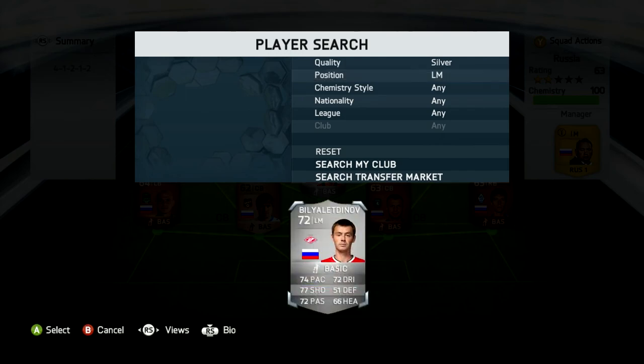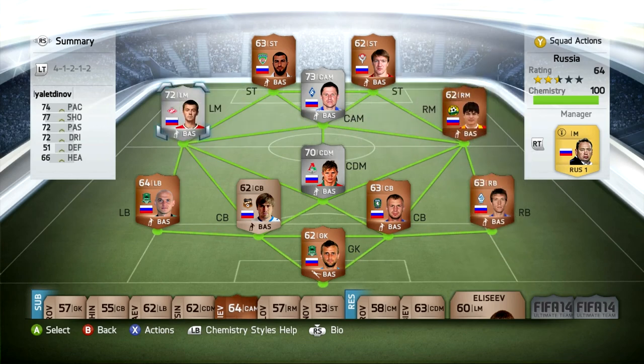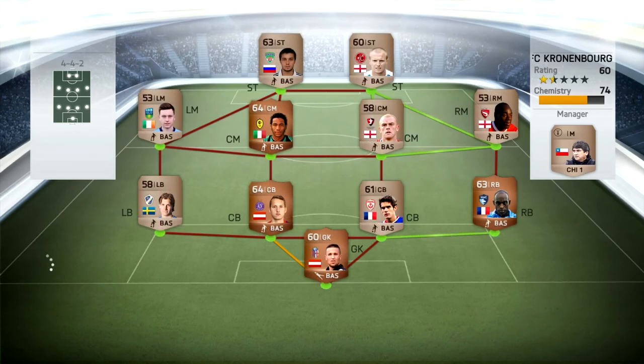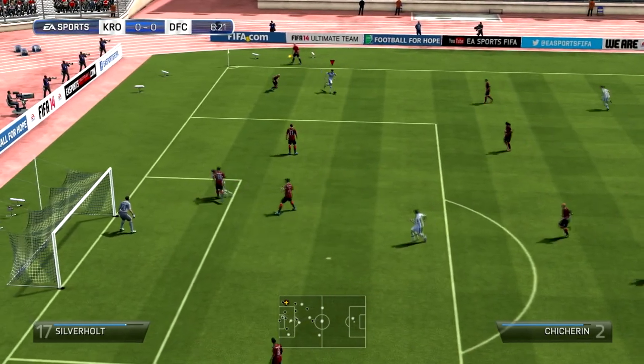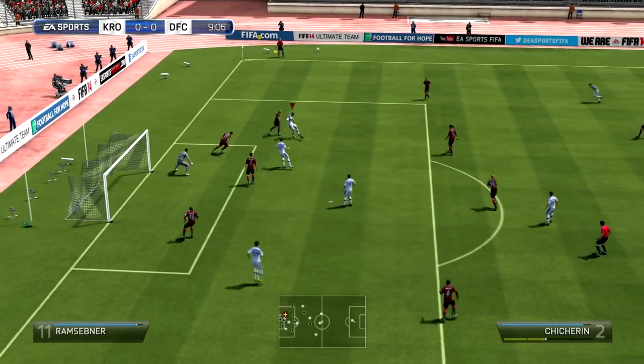So we level up, and I put in another midfielder. I might as well replace the midfield since that's probably the most important. Bilialedinov — our left mid with 74 pace and 77 shooting, which is absolutely ridiculous for a left midfielder. 72 passing, 72 dribbling, and 66 heading — not bad at all. That 77 shooting is the reason I put him in the team. He hasn't really come into play too often just yet, but he's definitely not bad at all.